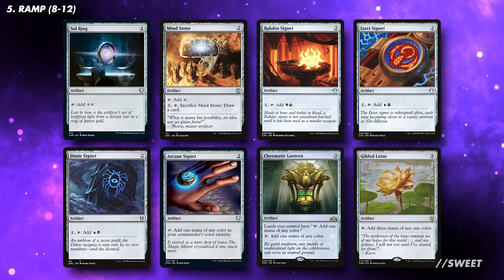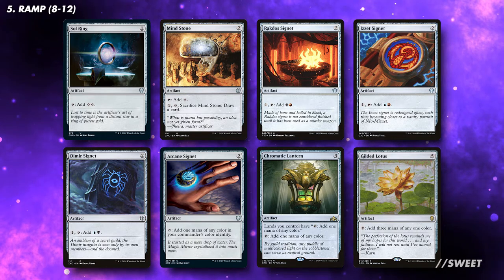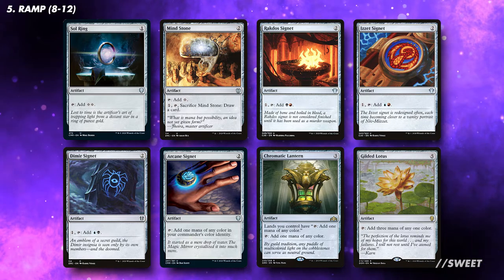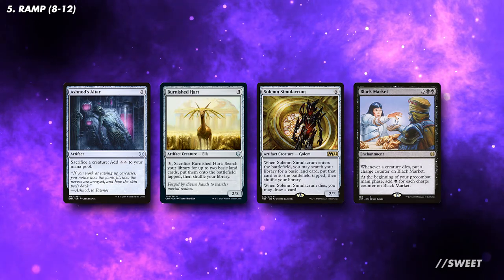Thraxamunda is a lot of mana. As such, I would want to run at least 8 standard rock-style effects. Run the best ones you have available. I would split these up so that only 2 tap for colourless mana, while the other 6 tap for coloured mana, as after all we are a 3-colour deck. To help synergise with the deck, I would look at running mana synergy effects. Black Market and Ashton Azorta will be especially good, and will really let us have some explosive turns.